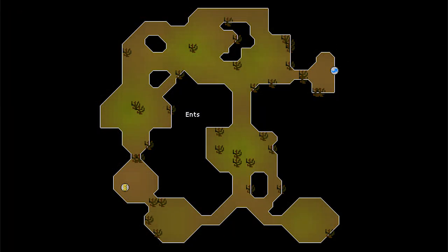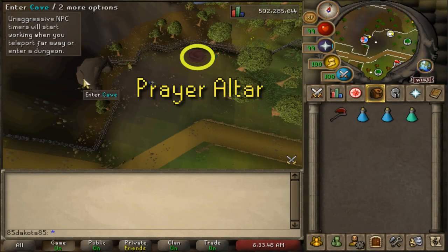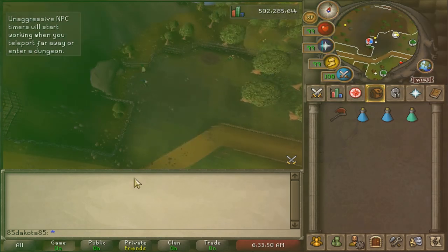The dungeon in the Woodcutting Guild has a ton of Ents in it and a bank chest, making it a pretty convenient place to fight them. Plus, there's an altar outside, so you can recharge your prayer at any time and you really don't have to go through any prayer potions.